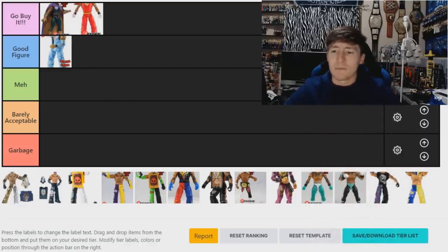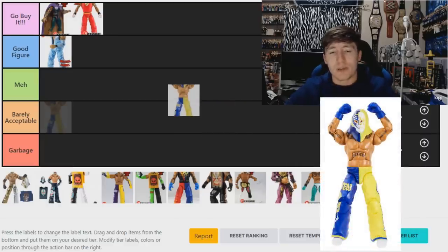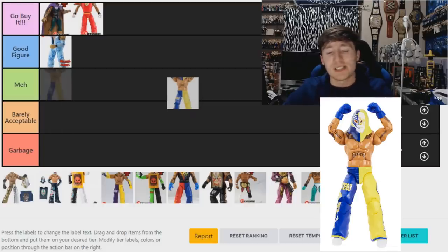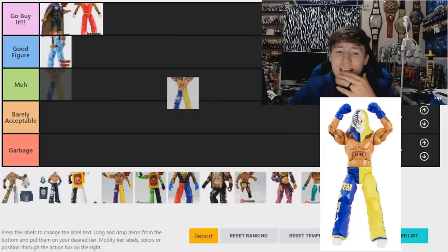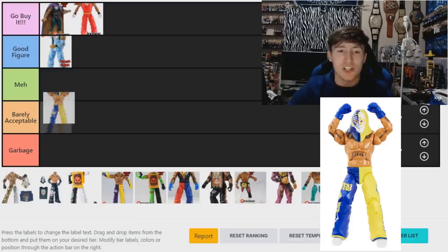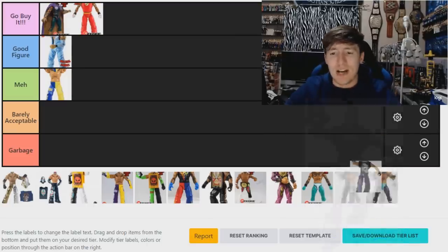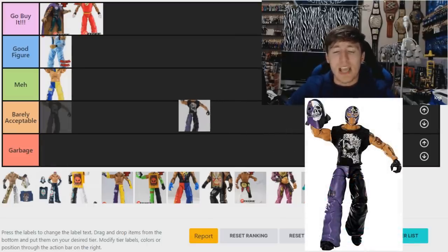Moving on to the Network Spotlight Target Exclusive figure. This is actually a re-release of the Elite 15 Ray Mysterio — that one had a purple leg, and this one has a yellow leg. I think I like it better than the purple version, but since it's a re-release I'm going to put it in 'Meh' for now. It could move up or down — I like the color change, but it is a repaint.